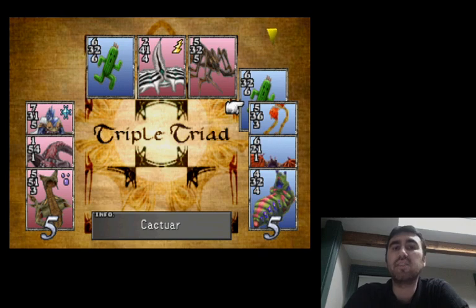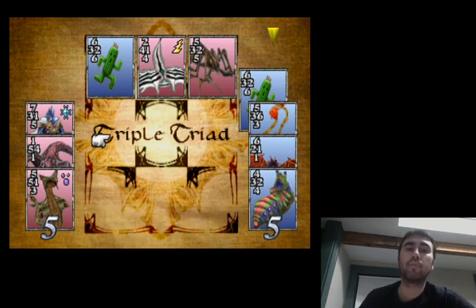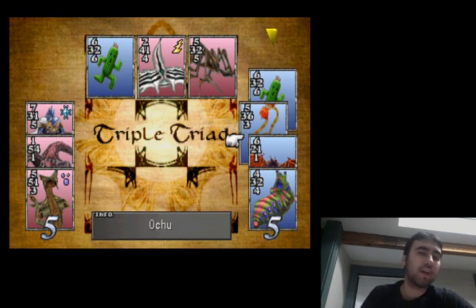New players to this game often focus on captures when they should be focusing on securing cards. Another concept is being safe. Safe does not mean it's blocked in, but it is a high enough outfacing number that it won't be taken anyway. Is our card in square one — Cactuar, the 6-2-6-3 — safe? Can they take it? The answer is no, it's not safe. It is a six down and they have a seven up, so they can take it. So one thing we should strongly consider is putting a card in four and securing one forever. Playing in five would secure two forever, and playing in six would secure three forever. All these moves have reason to do.